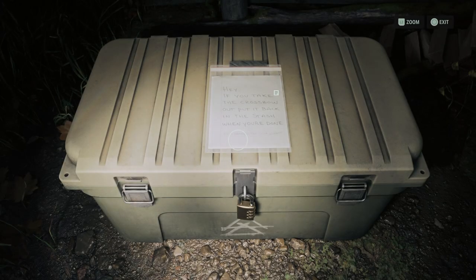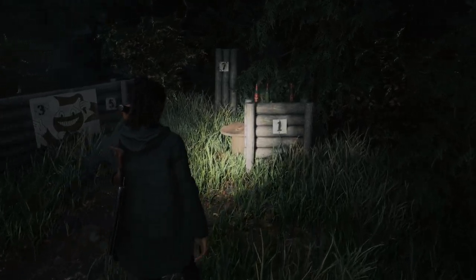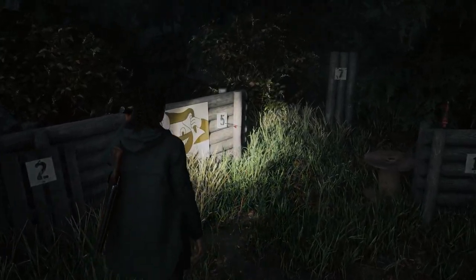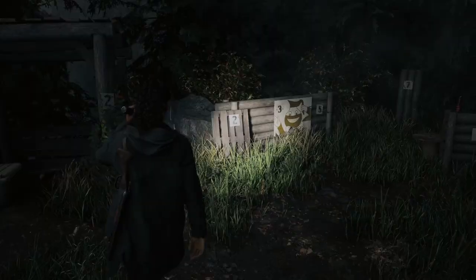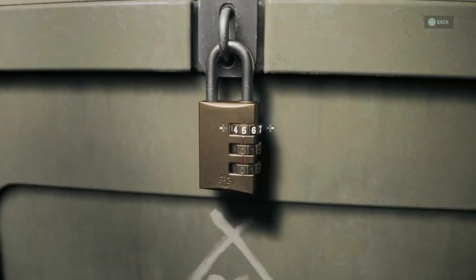You will have to figure out the code for the safe. If you look around you can find numbers with crossbow bolts in them. The first digit is going to be 5 because it has 1 bolt in it. The second one will be 2 since it has 2 bolts, and the third one will be 7. Enter the code into the lock to open it and get the crossbow.